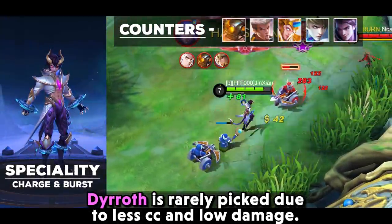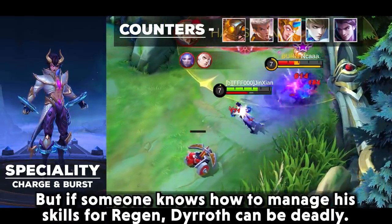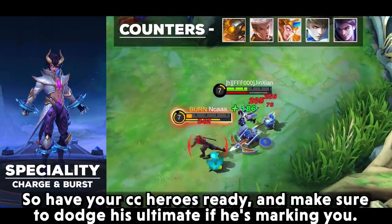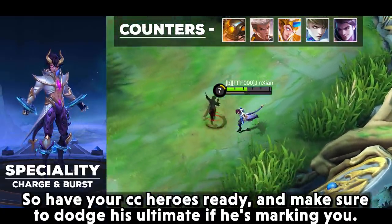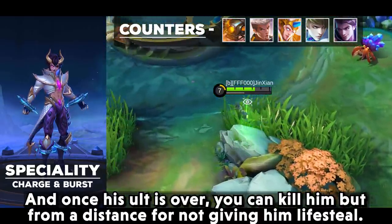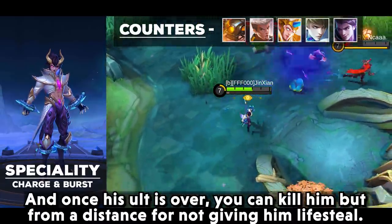Dyrroth is rarely picked due to less CC and low damage. But if someone knows how to manage his skills for regen, Dyrroth can be deadly. Have your CC heroes ready and make sure to dodge his ultimate if he is marking you. Once his ult is over, you can kill him — but from a distance so you don't give him lifesteal.